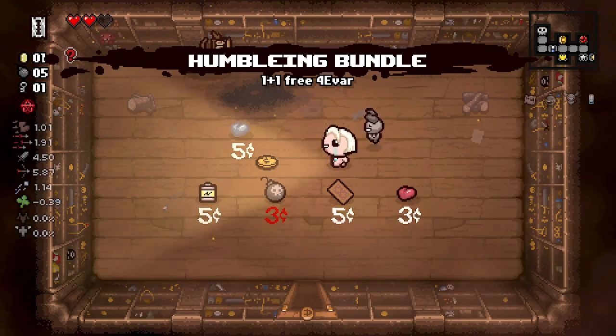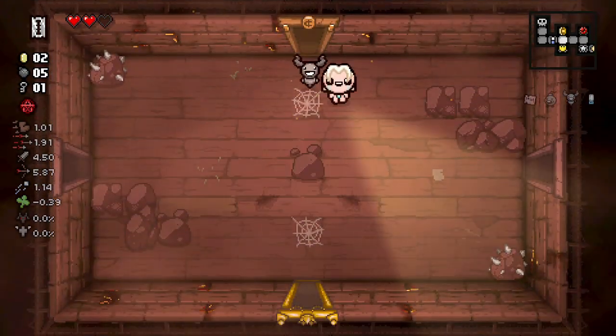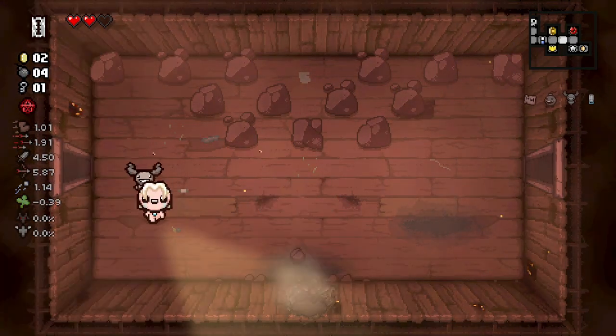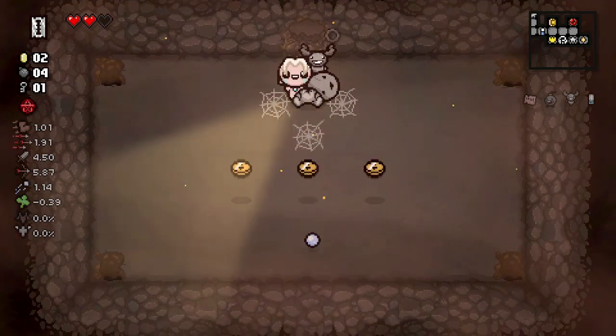Humbling Bundle — great, totally worth blowing up a donation machine. Absolutely, especially on the first floor. Now let's go ahead and find our secret room.